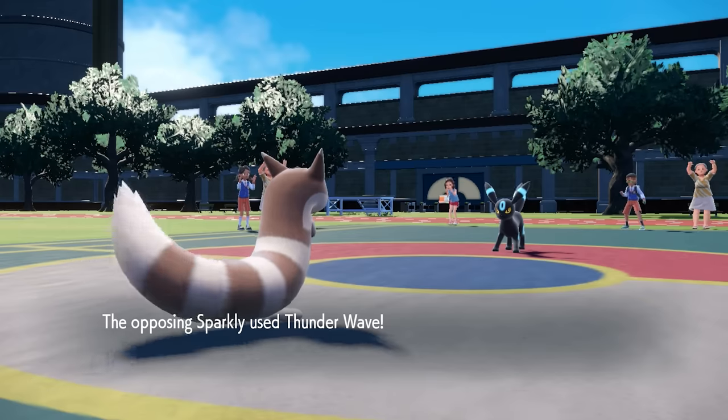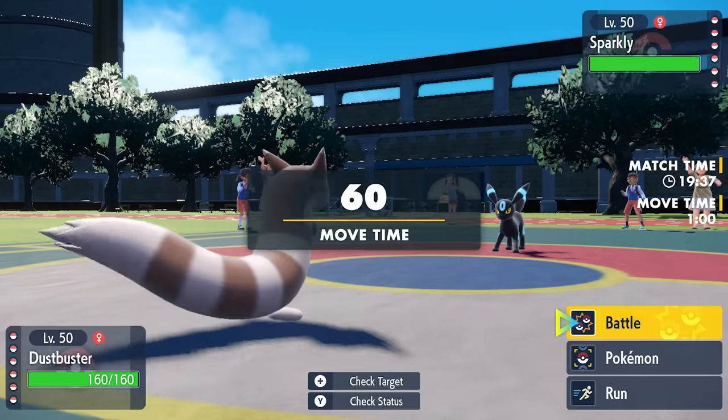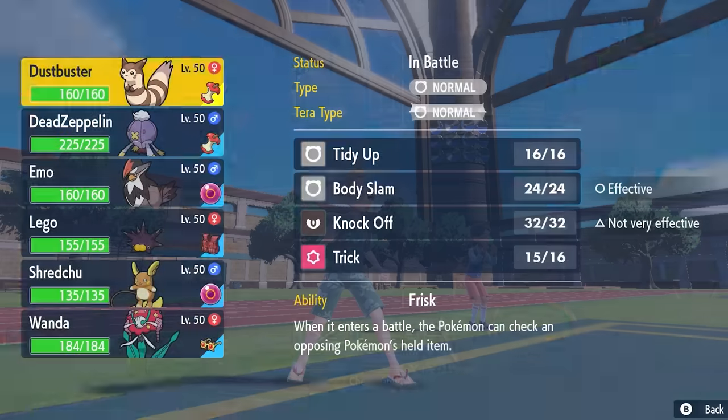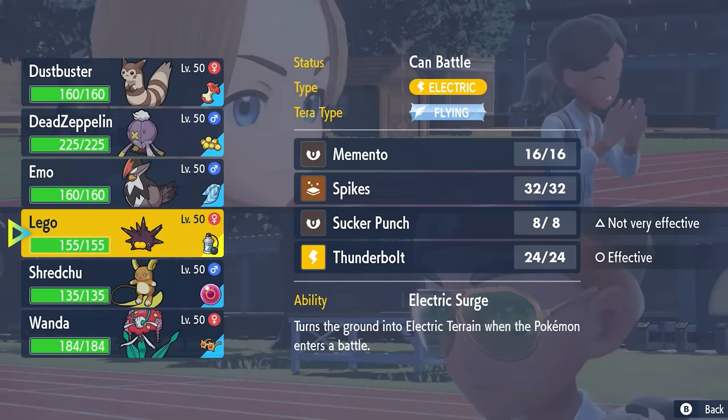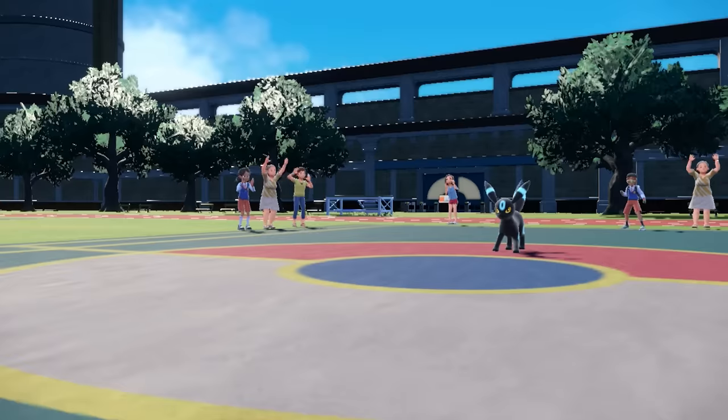I steal this dude's item and then he goes for Thunder Wave and misses. So I'm out here stealing lunch and dodging attacks — Furret is doing exactly what we need it to do. Now we know this thing is locked into Thunder Wave, and I don't really want Furret to be paralyzed. Plus I'd like to make this battlefield a little bit more yellow.